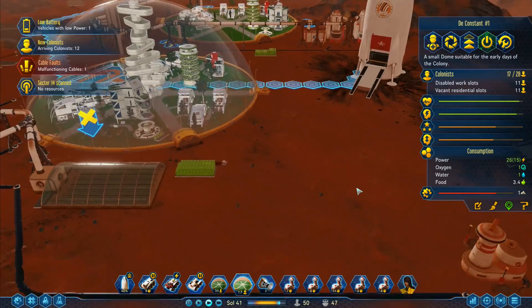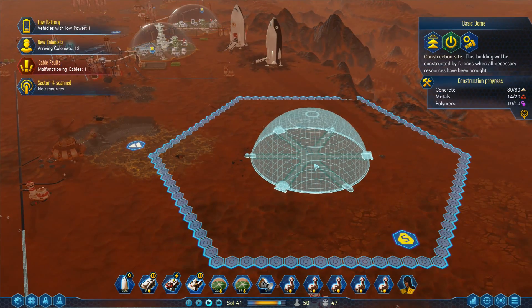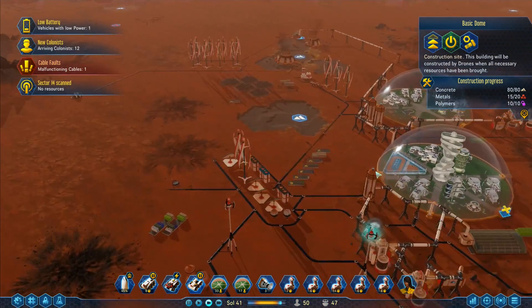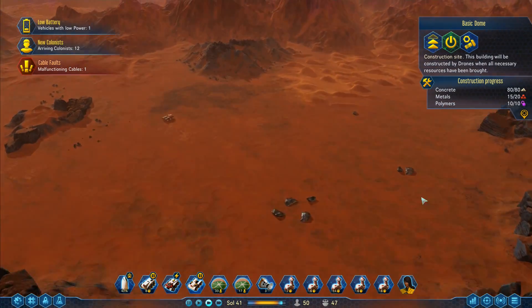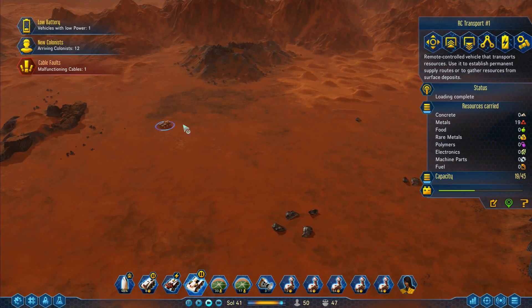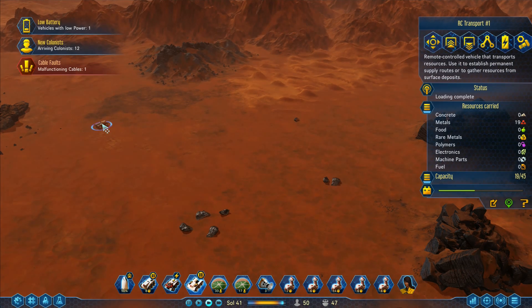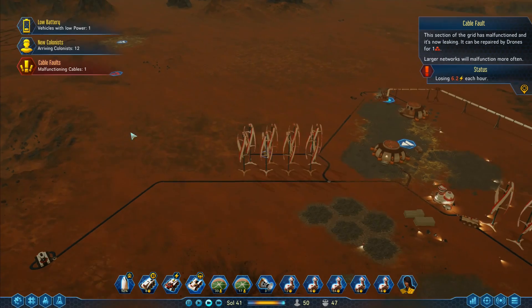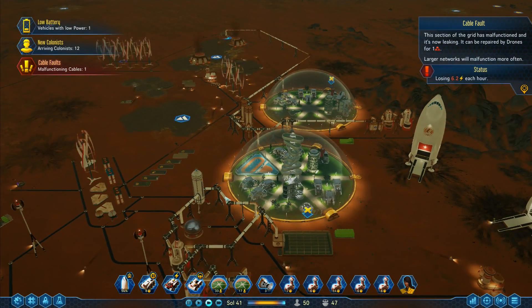I've got 15 of 20 on metals — just waiting on the last of the metals. Then I'm going back up here. That one has 20 on it. You've got 19 — I'll send you over there to gather those up. Then we'll come down here. We've got a cable fault over there — that's fine, it will repair without any problems. I do have an awful lot of rock lying around at the moment, so I need another dump point for that.